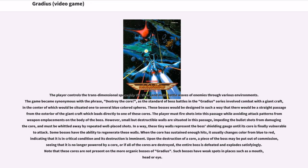These tiny walls represent the boss's shield and gauge until its core is finally vulnerable to attack. Some bosses have the ability to regenerate these walls. When the core has sustained enough hits, it usually changes color from blue to red, indicating that it is in critical condition and its destruction is imminent. Upon the destruction of a core, a piece of the boss may be put out of commission, or if all of the cores are destroyed, the entire boss is defeated and explodes satisfyingly.